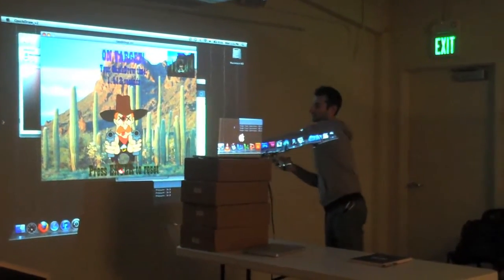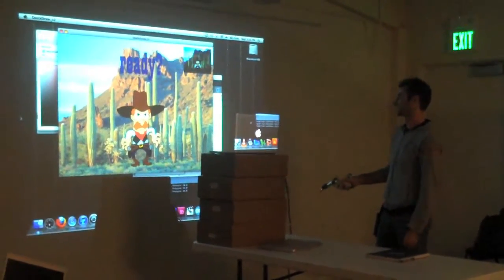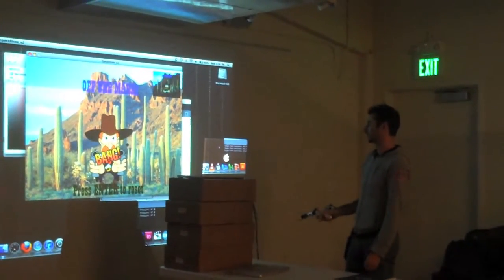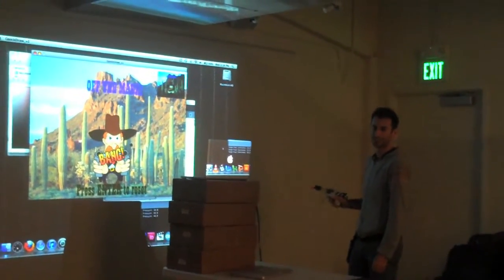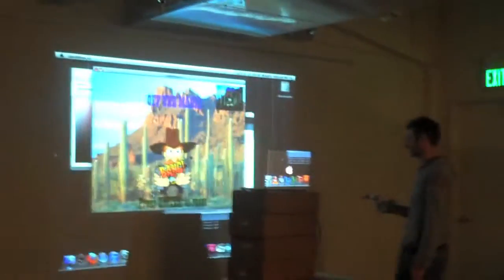But if you miss, then it's basically died. So if I miss, you can see that right there is where it actually shows. You're dead. Now you've got X's in your eyes. Now I have X's in my eyes — that's when the screen goes red.